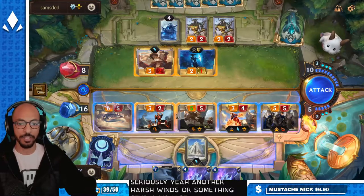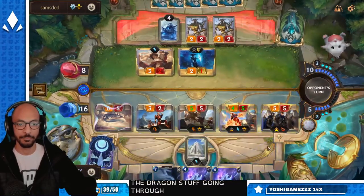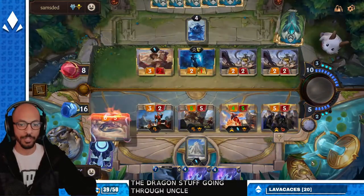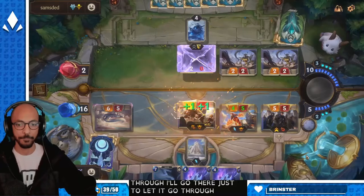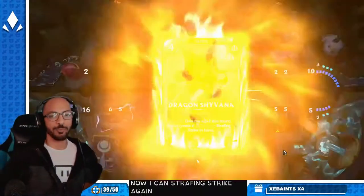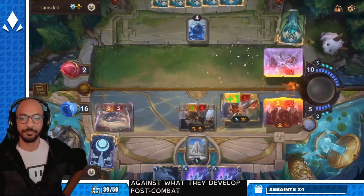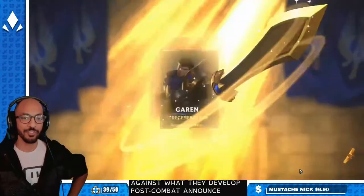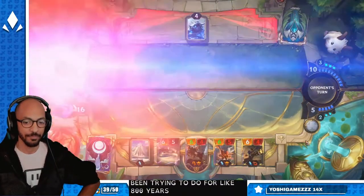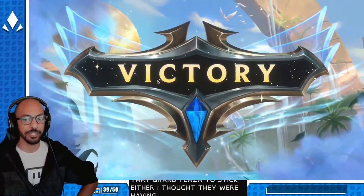Shyvana goes down at the bottom so we get the Dragon stuff going through. They're just gonna let it go through. Now I can Strafe and Strike against what they develop post-combat. Garen levels — this is what we've been trying to do for ages. I wasn't expecting that Grand Plaza to stick either; I thought they were having Desert Naturalist or something.